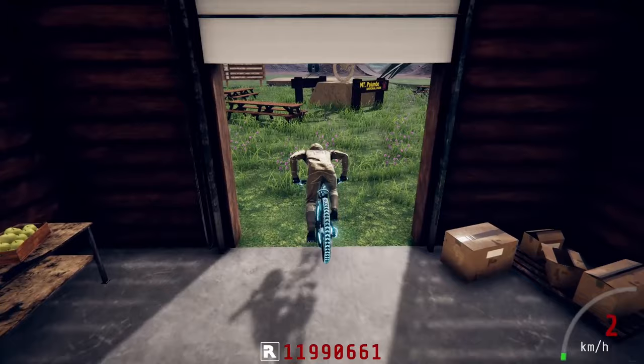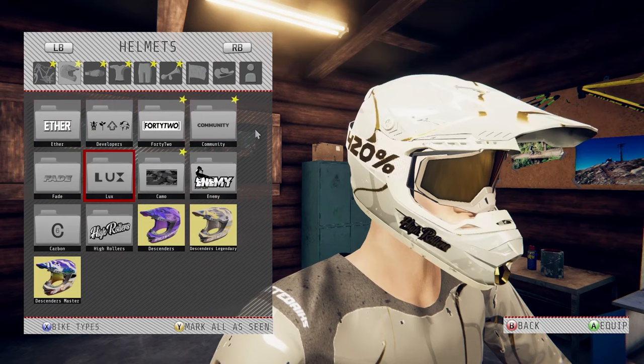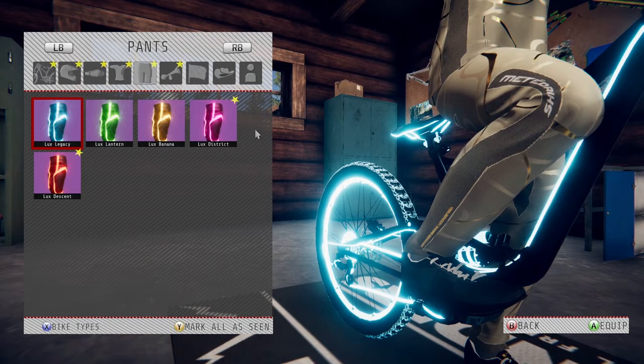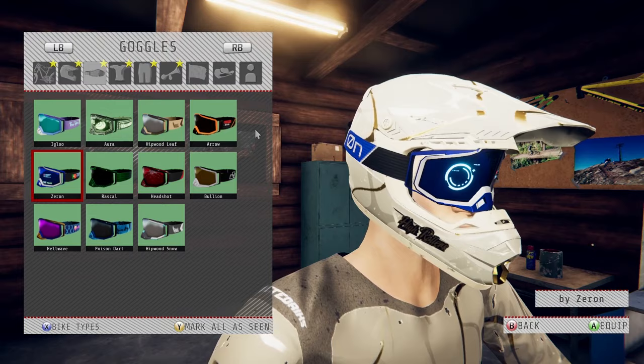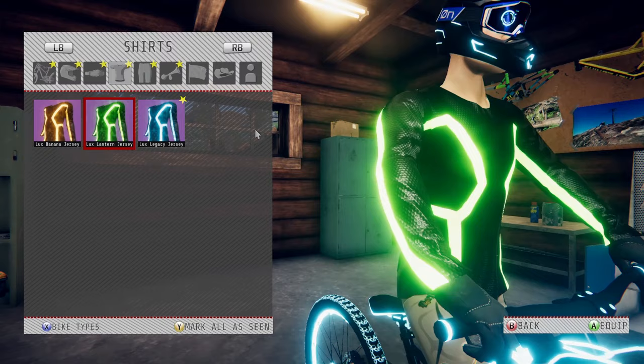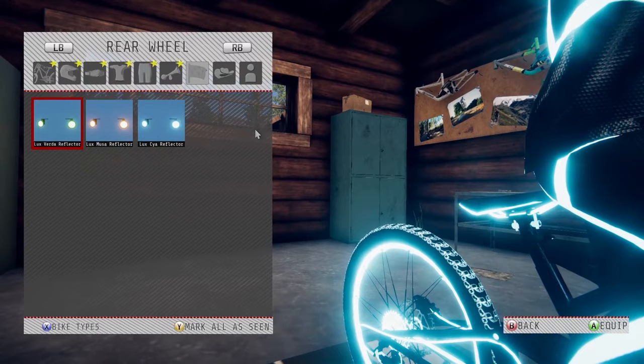Do we have any other blue fit? Oh, we do have the blue helmet. Do we have the blue goggles? We don't have the blue goggles - got scammed straight away. We do have the blue jersey. Do we have the blue pants? We have all the pants. I'll put on the Xeron goggles because I'm pretty sure we have those and they're blue. And then helmet, we'll put on the blue one. Shirt, blue Lux one. Pants, blue Lux one. And to make you even more happy, I know we've got the blue reflector, so there you go.